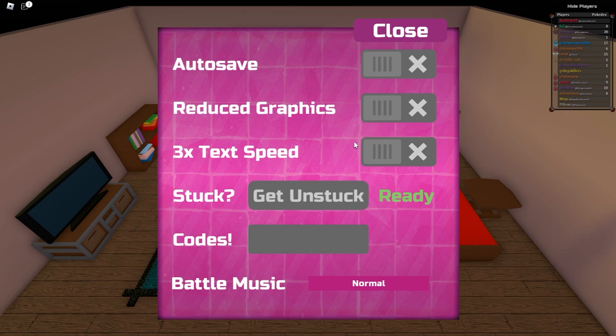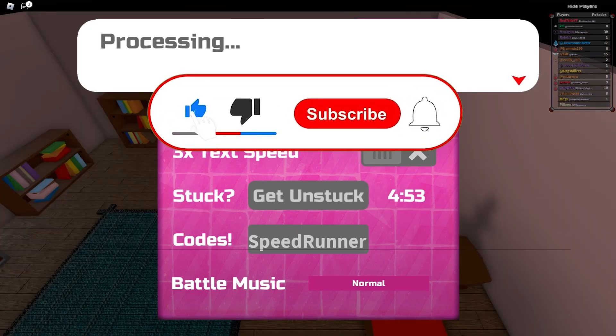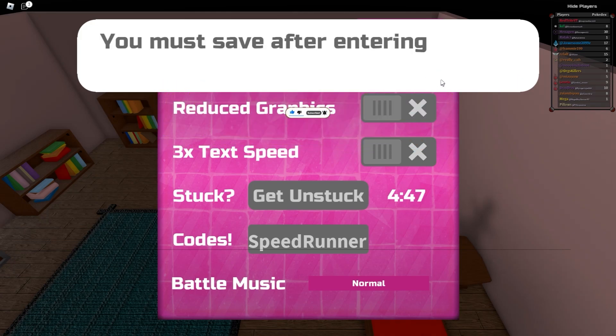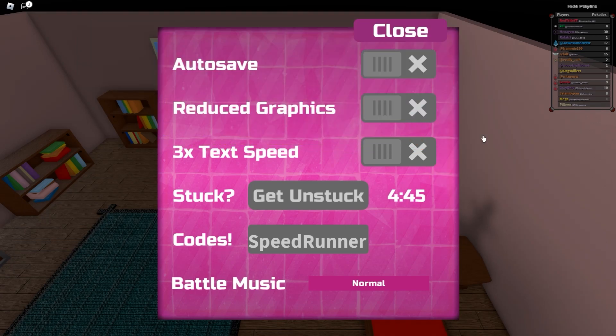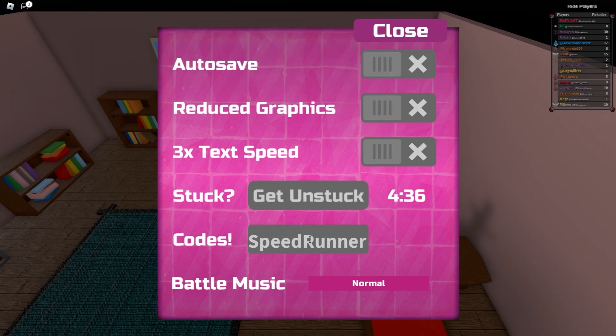Our first code is called 'speedrunner,' as you can see on the screen. You have to have the eight gym badge — getting the eight gym badge gives you a bunch of rewards. I'm gonna save the game. Please get the eight gym reward badge, as you can see on the screen. Also check out my website redtry.com where you can actually find a bunch of codes.